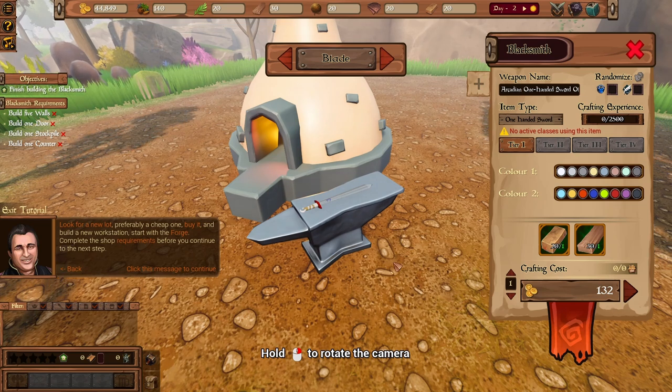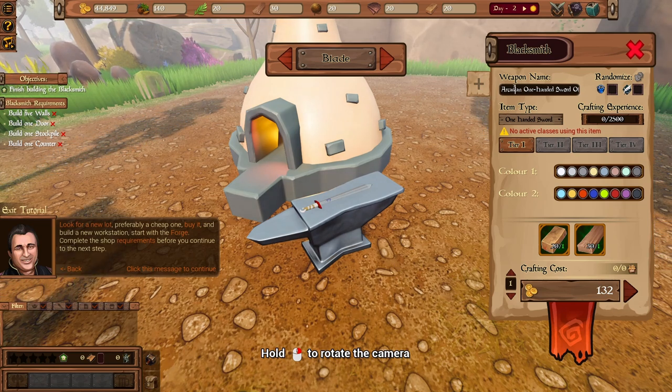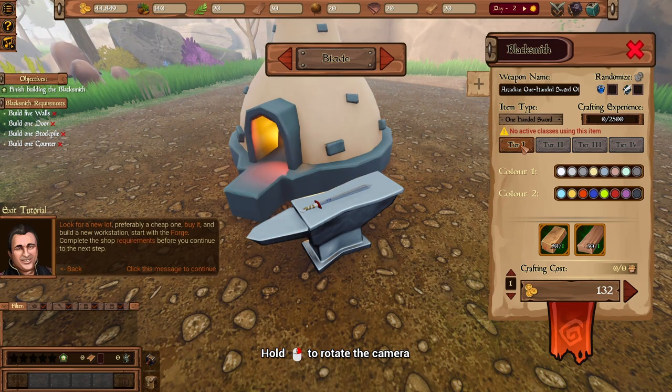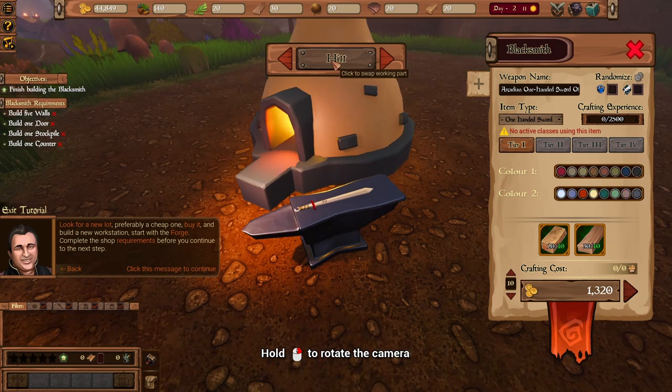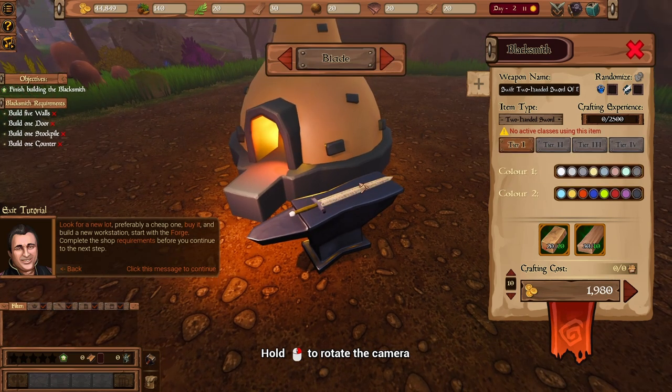We can name the weapon or randomize the name. We can craft higher tiers, but they cost more resources. This is exciting — it's like cooking, but you're forging iron. We're going to forge a blade. You can actually see the sword design. We'll craft 10 pieces. There's individual crafting of the blade and the guard. I want to craft a great sword — this one looks badass.